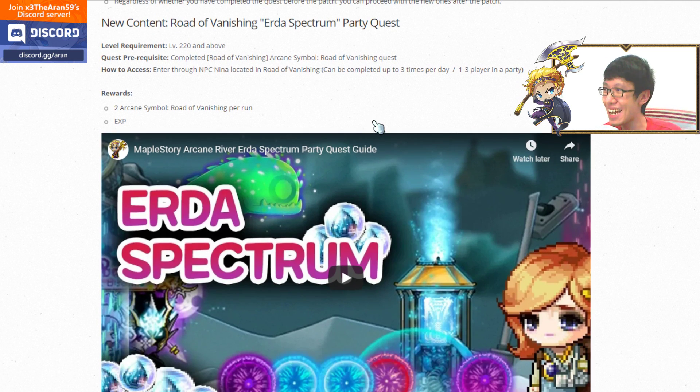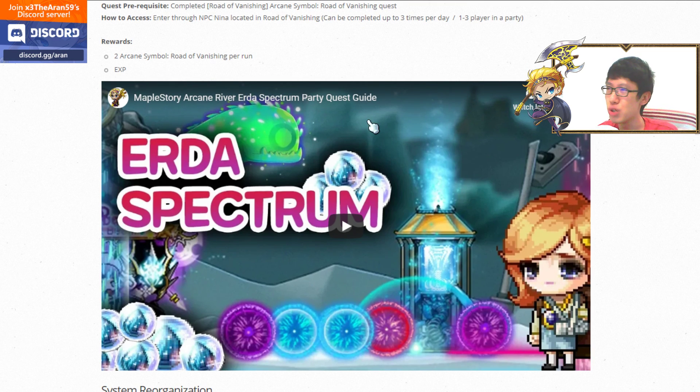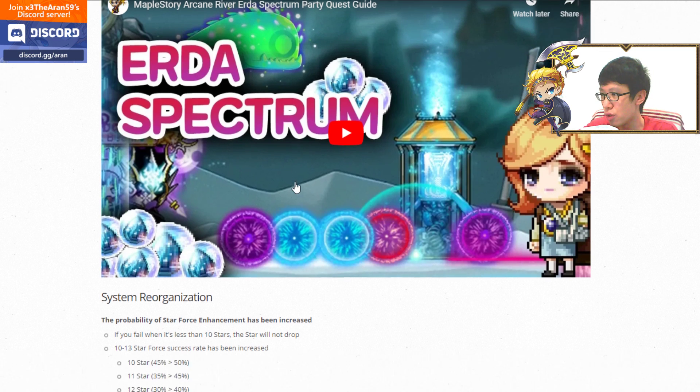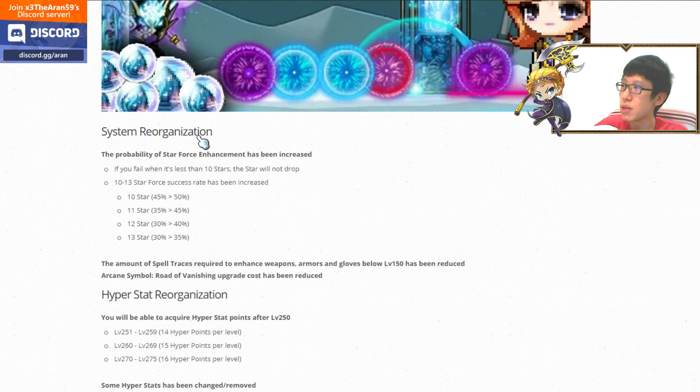The Road of Vanishing Erda Spectrum Party Quest is one of the best party quests ever added. You can get up to two Road of Vanishing Arcane Symbols per run, with a maximum of three runs per character. I made a full complete party quest guide covering everything with tips and tricks — check it out.